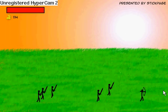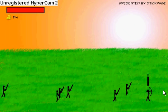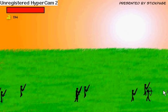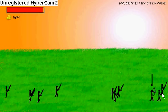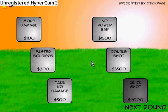What you should do is just glitch the first three upgrades, then earn your other three. It's not that hard once you get the upgrades that quickly. Once you get the first three, you're pretty much good. Just get the no-take-damage and no-power-bar upgrades, and you'll be set — because then you also have Quick Shot and Double Shot.